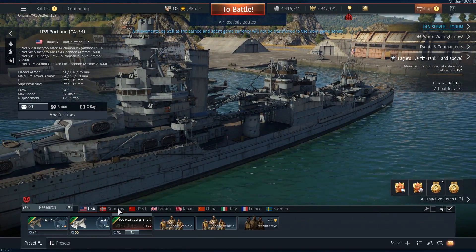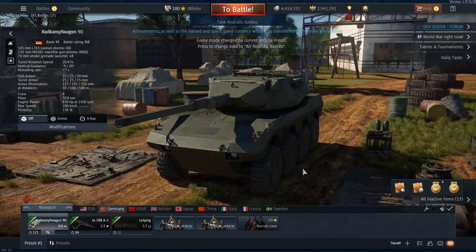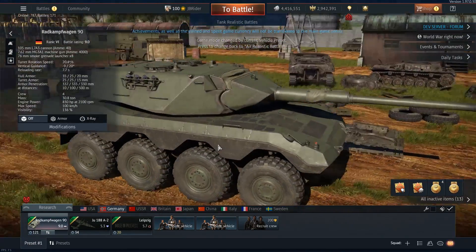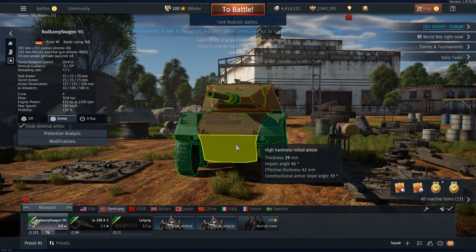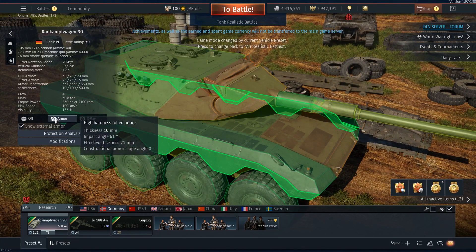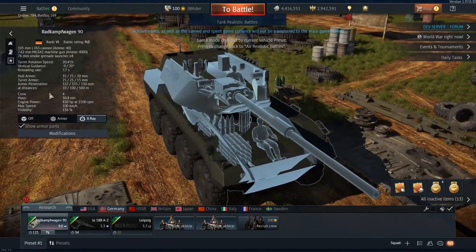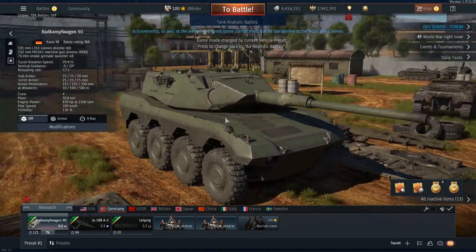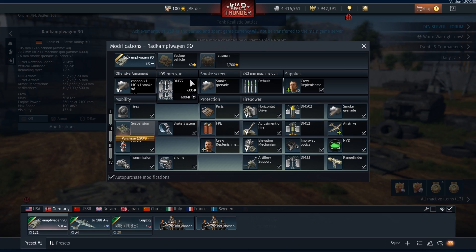Germany is getting a fast boy as well. Top speed is 100 kilometers per hour — nice fast boy. The turret looks like a Leopard 2K turret but it's a bit different, and it doesn't have a 20 mil on top. This is a wheeled light tank, so no real armor — about 29 to 38 millimeters. You do have some spaced armor which might help a little against machine gun fire, maybe 20 mils as well. This is the Radkampfwagen 90, battle rating 9.0, and it looks like a race car.